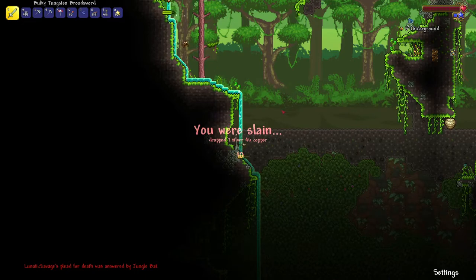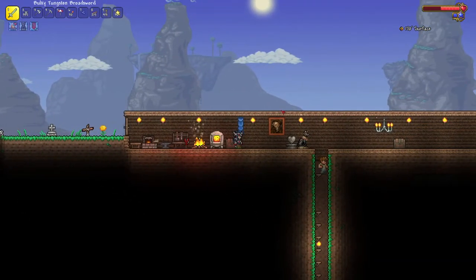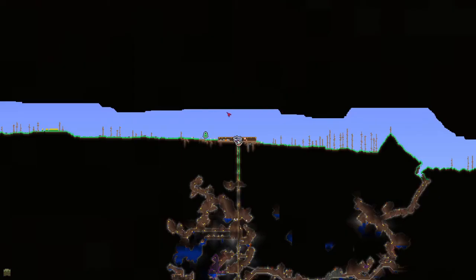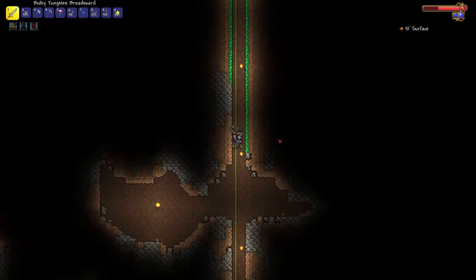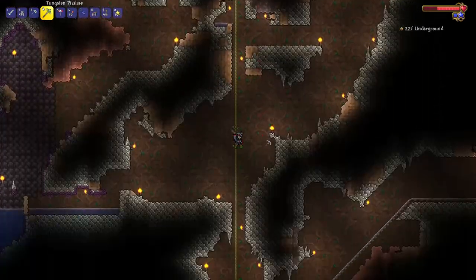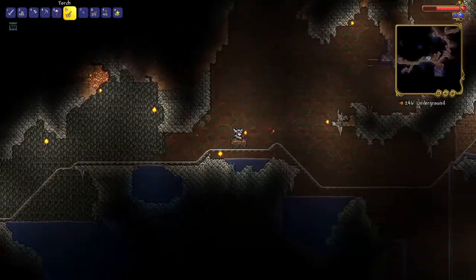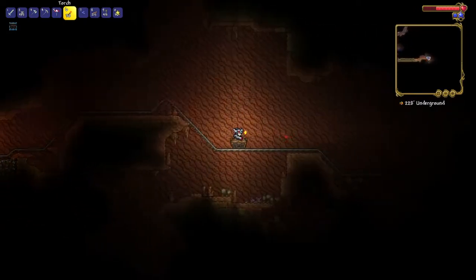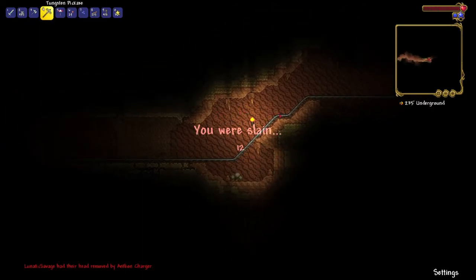Do you hate the snow biome? I actually like the snow biome, except when there's a blizzard. You hate spawning next to it. I'm actually quite close to one. What I hate is a corruption snow biome - I don't know why, I just do. You also hate the snow corruption. I like my pure forest snow biomes.